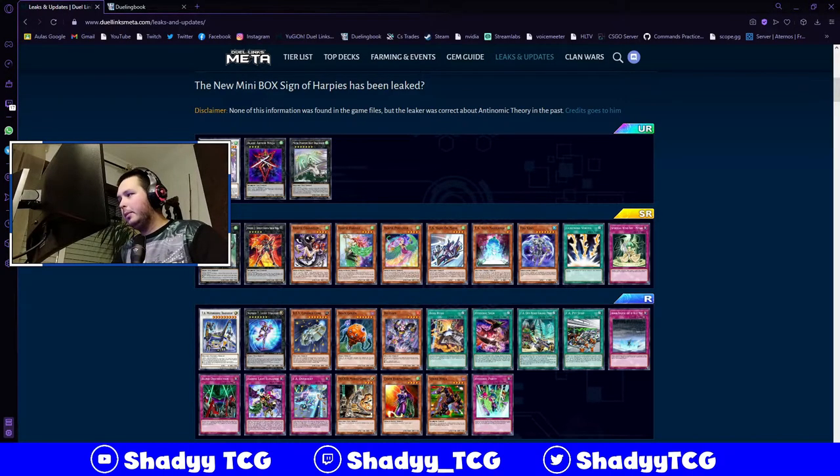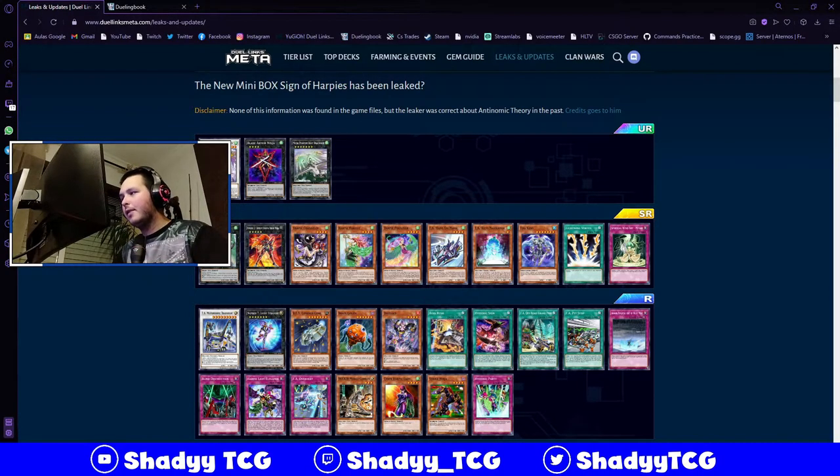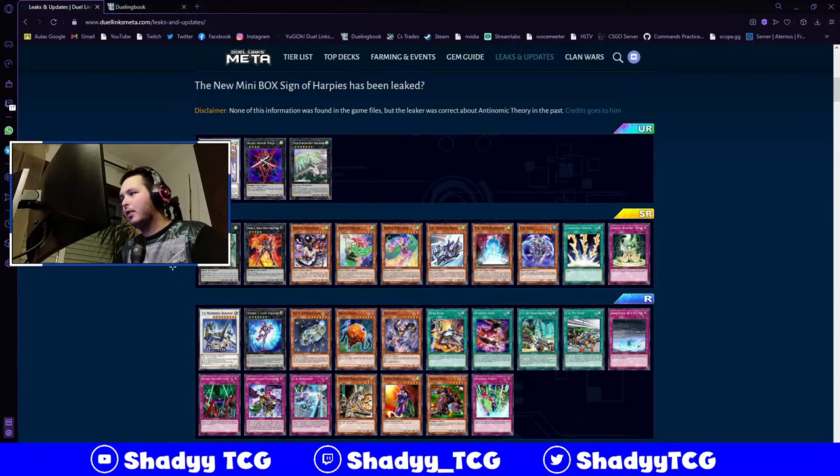Daigusto Emerald will be played at 1, I think, because RP Ladies will run out of cards pretty easily. So if they can't finish their duel quickly enough, Daigusto will be really good to get some of their cards back. It's a really good card - just detach, shuffle 3 monsters back, draw 1 or special summon a non-effect monster. Even though the non-effect summon won't be used much, it's still a really good card for the deck.